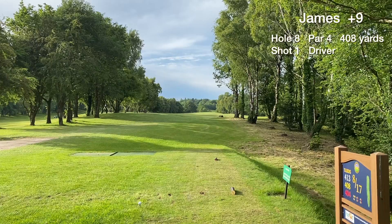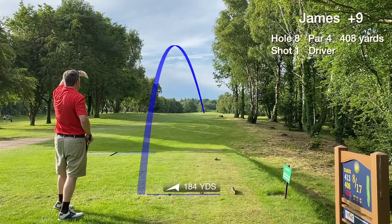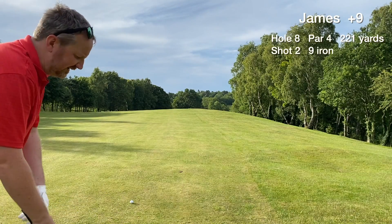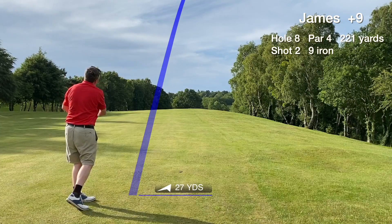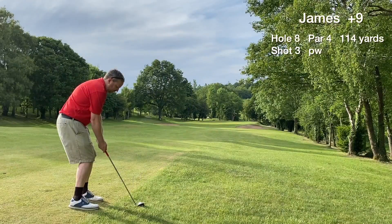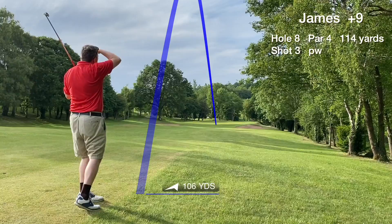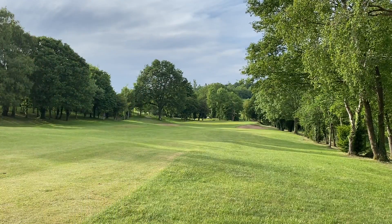Hole eight is the longest par four at Ruthen Puthglass — stroke index one, the hardest hole on the course. Going with driver off the tee. We make a reasonable connection but it doesn't go far — around 190 yards on the right side of the fairway. It's 221 back — miles back, not getting there — and it's a blind shot, so just two nine irons to the green. Playing this par four conservatively to take double bogey out of the equation. The approach is around 115 yards downhill and we're on in three, with the par putt we wanted.